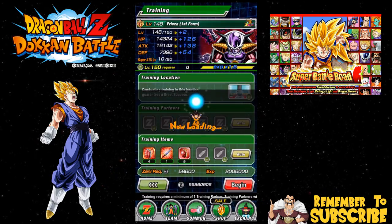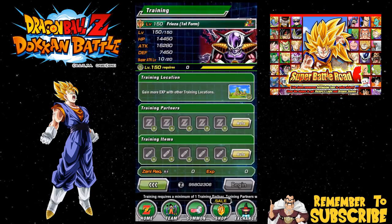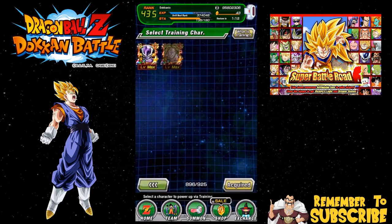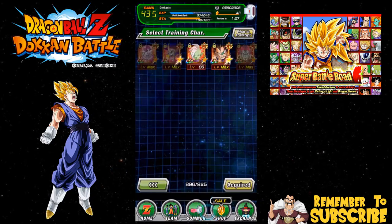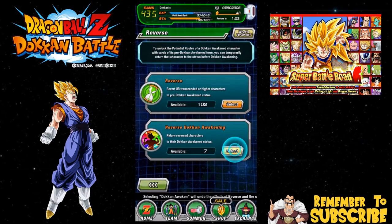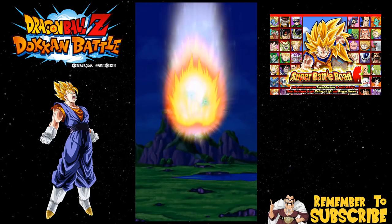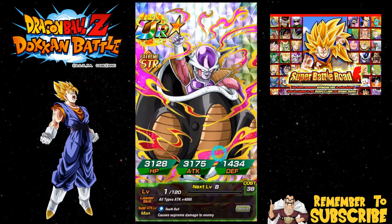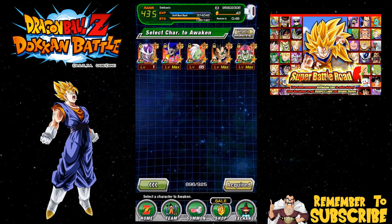I do have the other Frieza - he's super attack 10 right now. I kept all the first form Friezas before the LR Frieza event came out, so that's how you know how long I've been prepping for LR Frieza. One thing I was a little upset about - I ended up reverse dokening him, and that was a big mistake because this wasn't the variant I was supposed to reverse doken. I was supposed to do the other one, and I already did it so I ended up reverse dokening both of them.